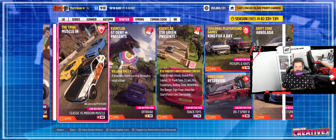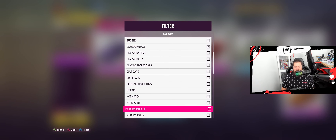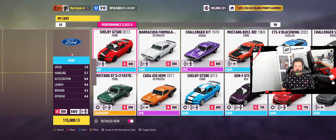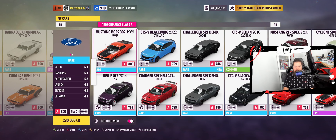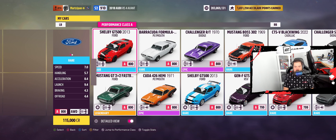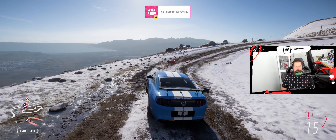I believe I already have classic or modern muscle at A800. Let's go look. We'll sort by A and then go down to classic muscle and also modern muscle. We can bring up both of them and sort by performance class, because we're just looking for the best of the best. There are all my A800s — I don't see a lot of great classic ones, but I know this one will get the job done. What kind of racing is it? Looks like it's Apex. Let's go.